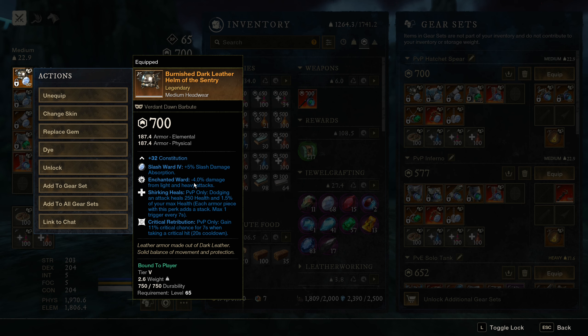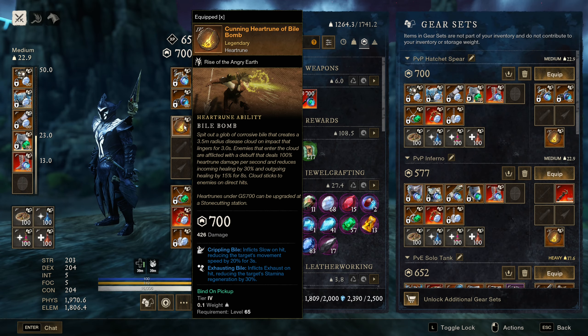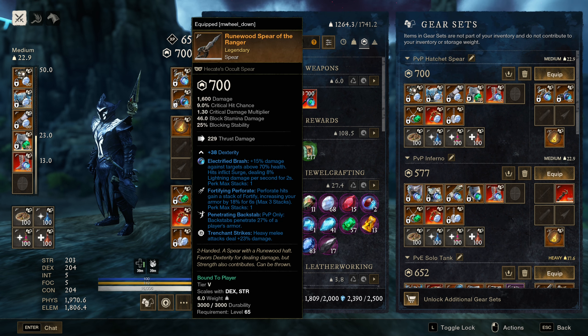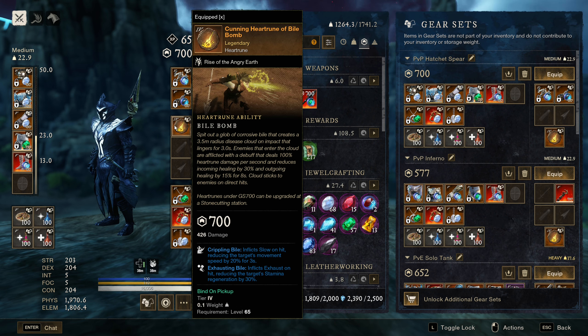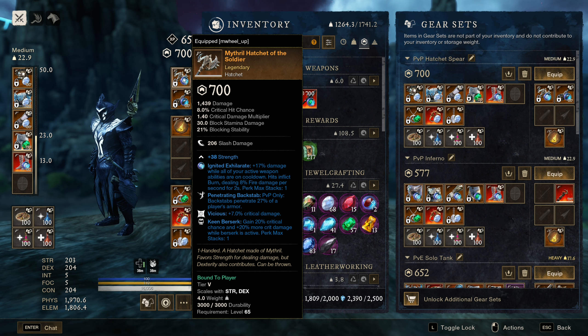Enchanted Ward says it does 4% damage mitigation against light and heavy attacks, but that's just a base damage reduction — in reality it's like 2.5% less damage, whereas your gems or a protection on your amulet is an actual flat reduction. I'm still running Biobomb since I never bothered to farm Dark Ascent. Dark Ascent is definitely better especially for 1vX — it's just free lifesteal. Biobomb counts as a weapon swap which is terrible, causing you to lose Berserk and Fortifying Perforate. For the spear we have Fortifying Perforate, Pen Backstab, and Trencher Strikes since we're playing for coup de grace. For the hatchet we have Pen Backstab, Vicious, and Keen Berserk.